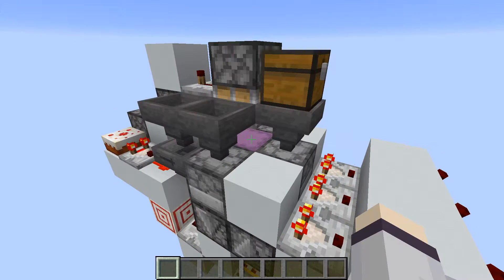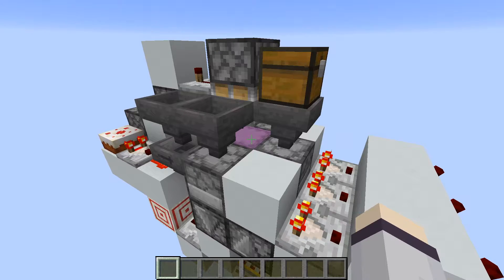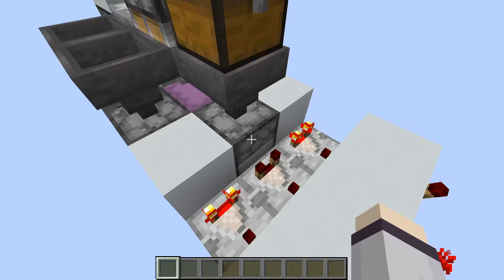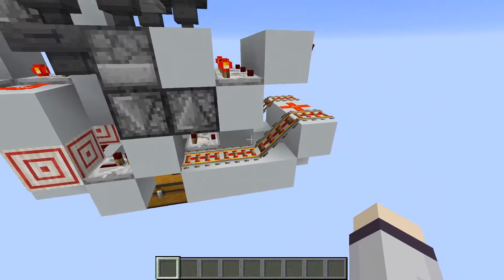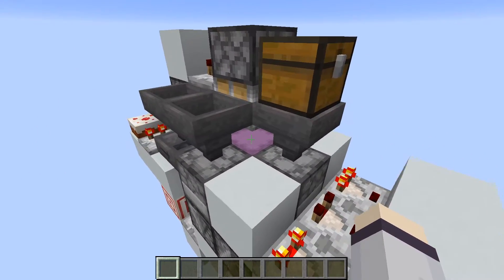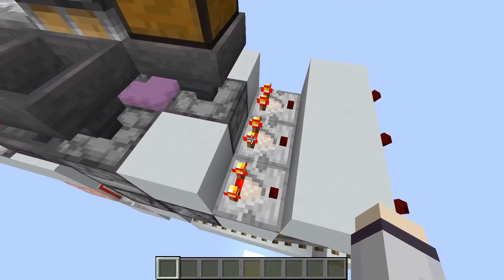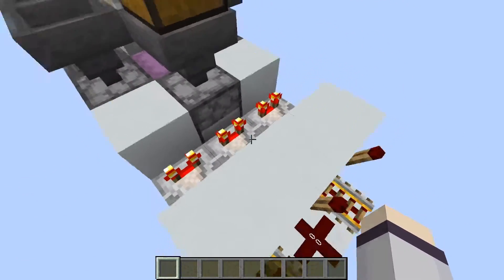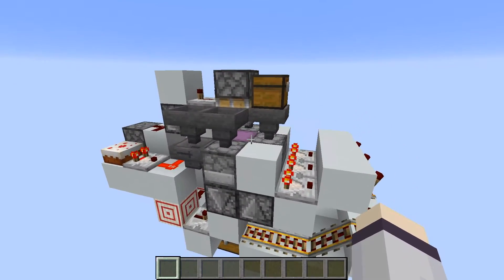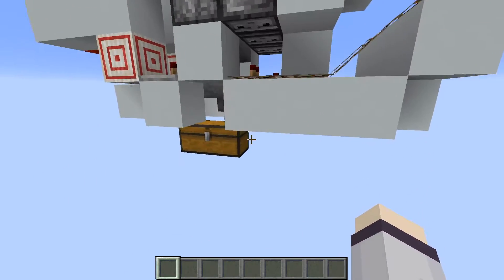One of my pet peeves with dropper-based shulker box loaders is that when they run out of shulker boxes, they will just continue to dispense items even though there's no shulker box to catch them. I've added a mechanism that checks this dispenser, and if there are no shulker boxes in it, it will stop operating the whole machine. That does mean it will not fill the last shulker box, but I think that's a decent compromise. You could remove this comparator, torch, and block to disable that safety mechanism if you knew it was never going to run out.